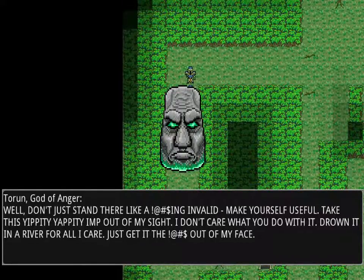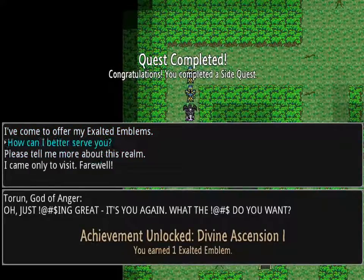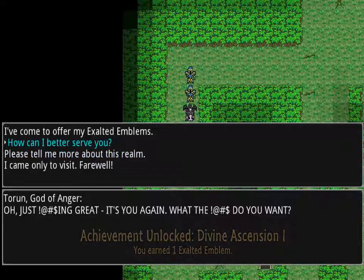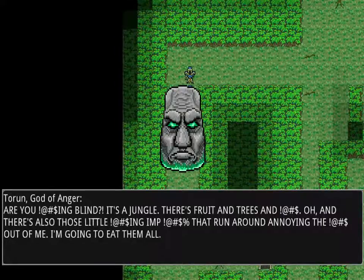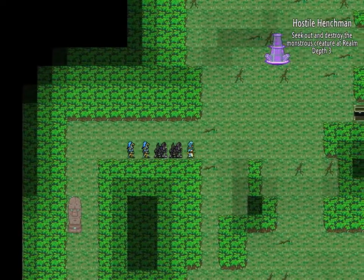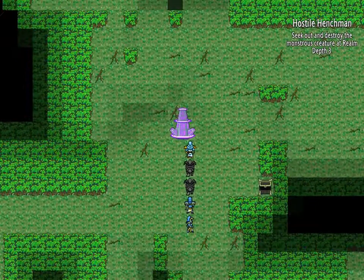He says, 'Make yourself useful — take this yippity yippity imp out of my sight.' He does not like imps apparently. But we could have an imp hexer — nice. So every time we come here, the main thing to deal with is imps and there's always a bit of a quest. It's a jungle out there with food, trees, and all the little imps. He does not like imps — that's obvious. And that's okay for us because we can deal with imps. We haven't actually seen any imp creatures surprisingly.